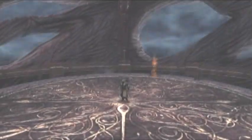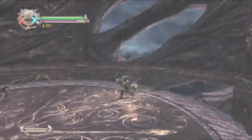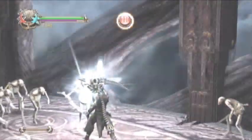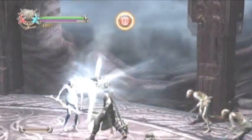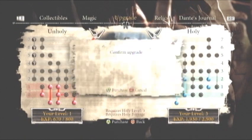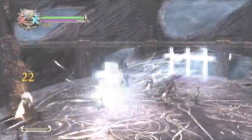Hey guys, Mr. Frags from ArmageddonGaming.com here with the Dante's Inferno Inferno difficulty walkthrough for NextGenWalkthroughs.com. This section is really just practice to use your new power — that's all this lift is on the way back down. But the main meat and potatoes of this video is our Descent into Gluttony, which is our new level.